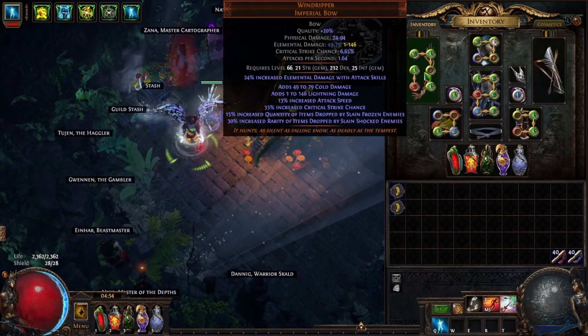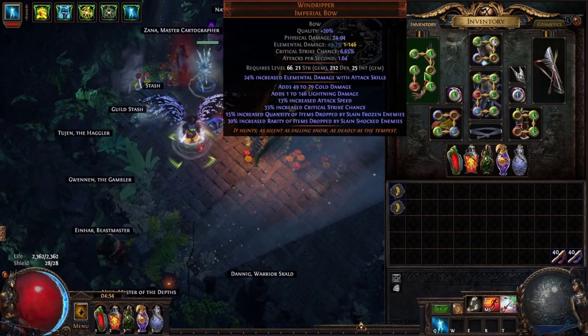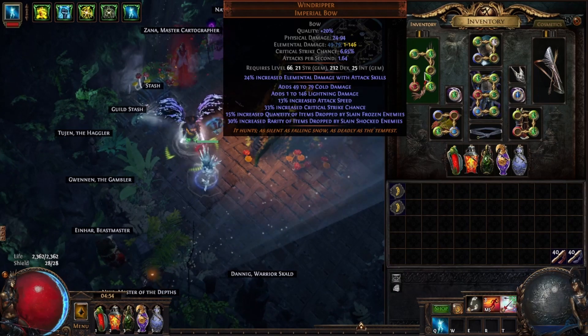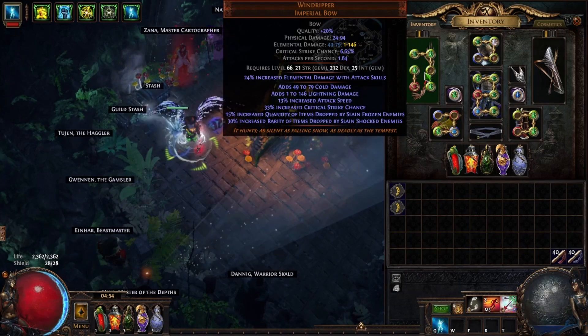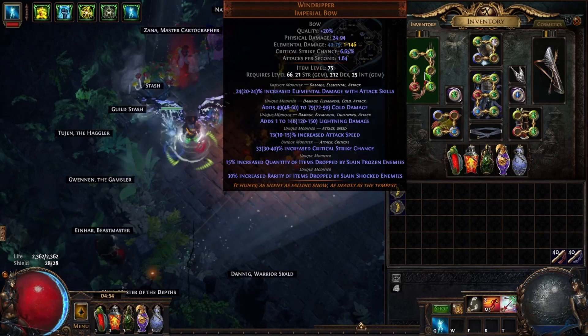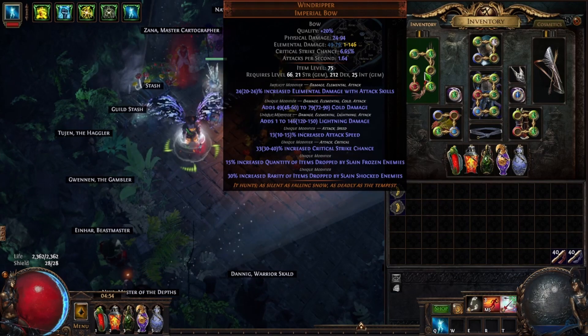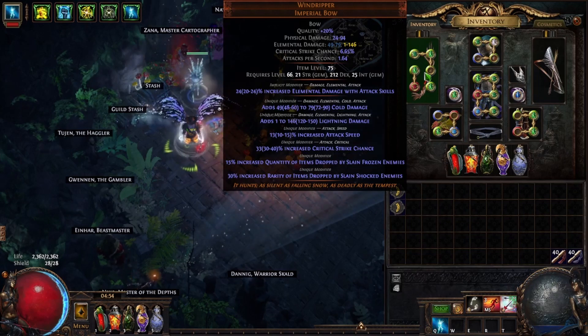We have a Windripper bow. You need to have a Windripper if you're going to go MF as a ranger — this is something that everybody's going to have. This is not legacy. It's decent rolls. I think I actually got this out of an Einhar beast drop.